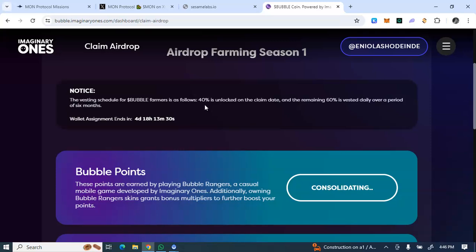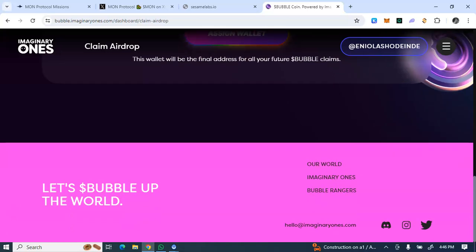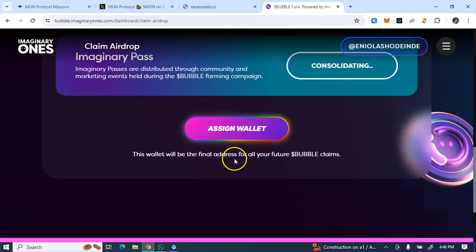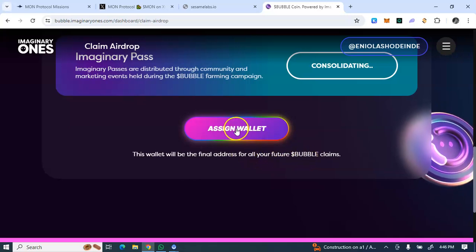You'll be able to withdraw 40% of your total airdrop allocation at the first claiming, and the remaining 60% will be vested daily over six months. To claim, come down here and click on 'Assign Wallet' — this wallet will be the final address for all your future Bubble claims.